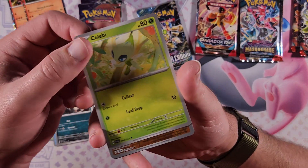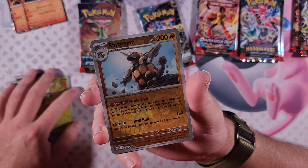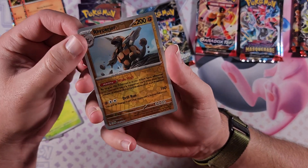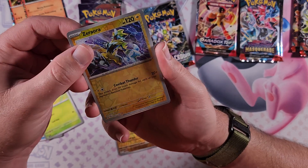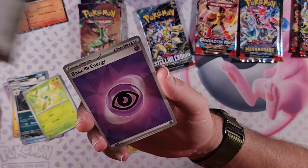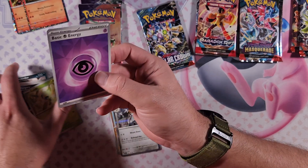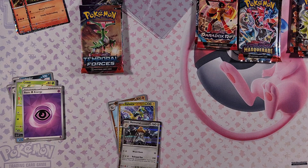Celebi — I find it weird that Legendaries can be uncommon. Riparian for the Reverse Holo, cool. Another Reverse Holo Rare here — cool. Zora Zora. And for our Rare Metal, Melmetal. Basic Energy, Psychic. That's kind of crazy that I got two back-to-back Reverse Rares — that's really rare.